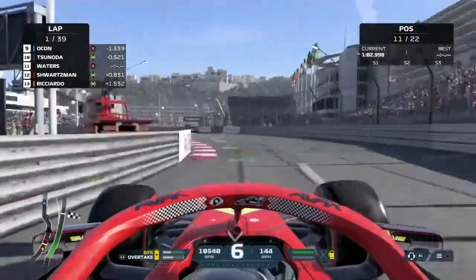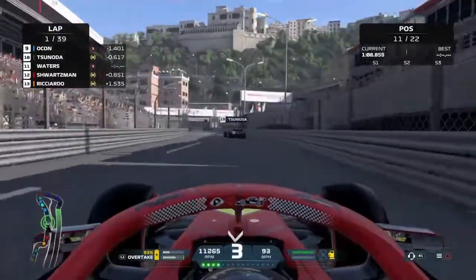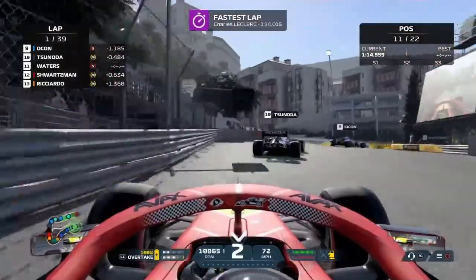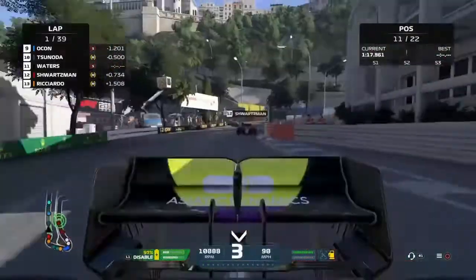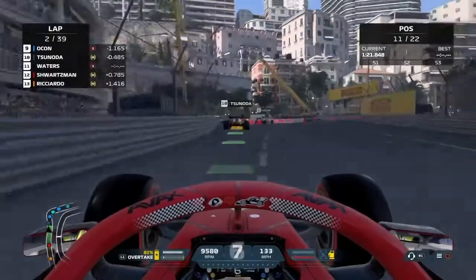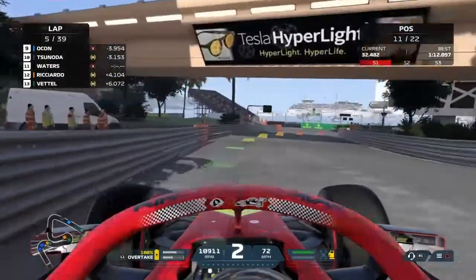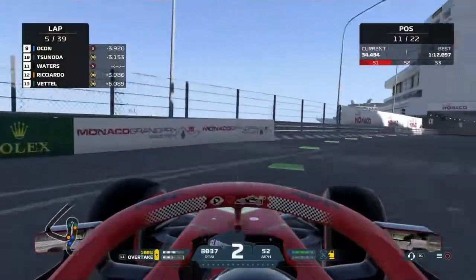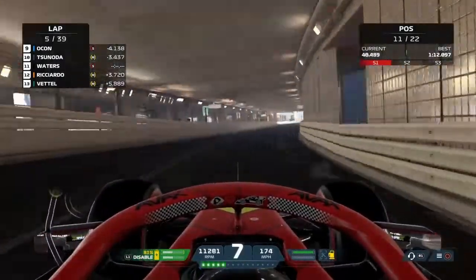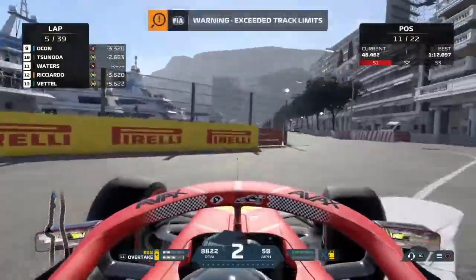We're trying to stay behind Tsunoda, but I struggle with this circuit. Monte Carlo for me is a nightmare. I just don't feel we've got great pace around here, but I'm hoping we can move forward as the race progresses. Leclerc sets the fastest lap — he is on form here, and my teammate is going for the win. I hope he takes it. We have dropped a little back from Tsunoda, but we've pulled away from Ricciardo and Vettel, who are keeping the pack behind them nicely held up. I'm hoping that when some of the front runners pit, they get stuck behind them for a few laps so we can make up the advantage.